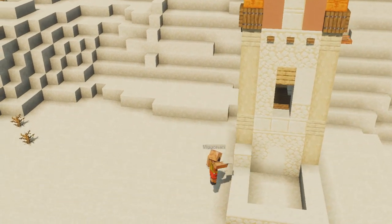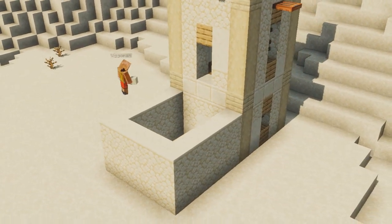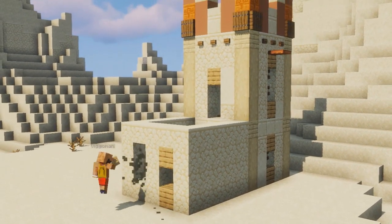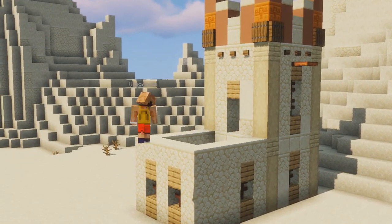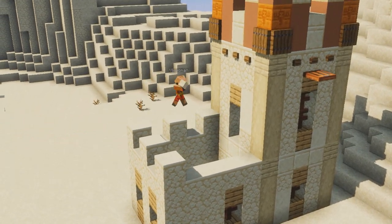The next thing that I want to do is to add a little extension to the tower in the front of it. This is again going to be a five by five area but it's only going to have one floor. Again just using sandstone, no blocks on the corners here to make it look a little different.